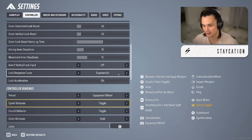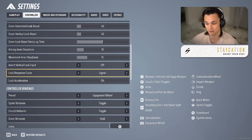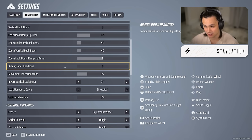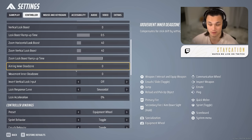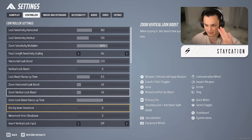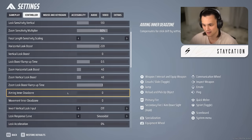For look response curves, I have it set to exponential — it starts off slow and accelerates, similar to Apex Legends. A lot of people who come from Apex also like the linear curve. There's also a sinusoidal curve which I honestly haven't tried — I'd assume it's something like a dynamic curve but I'm not sure. For aiming dead zones, set both to zero or very close to zero for maximum stick control.